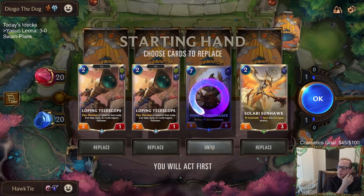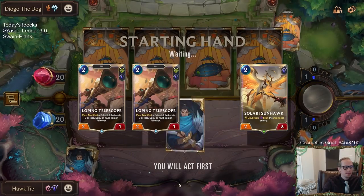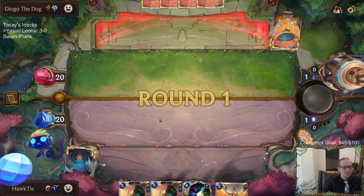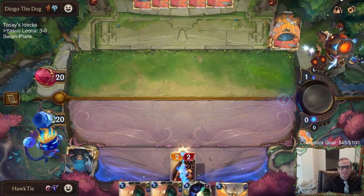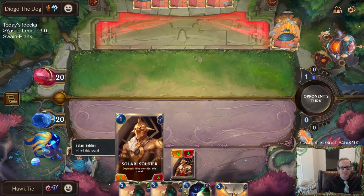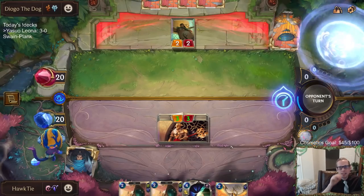I think we just keep both Loping Telescopes, even though Make It Rain would be pretty devastating — but they are Loping Telescopes. That card's pretty amazing. You think Leona and Robin should be swapped? Robin's the real champ. Yeah, you're not wrong. Robin is 5-6 — that's the biggest five-drop. There's no other 5-6s, right?